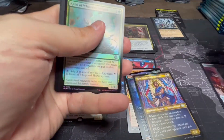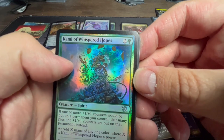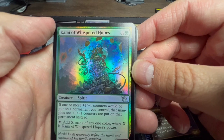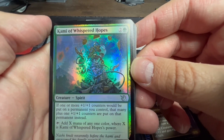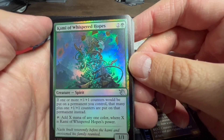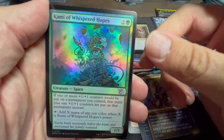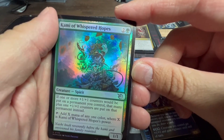We've got a Warrior token. Kiami of Whispered Hopes: if one or more one-one counters would be put on a permanent you control, put that many plus one one-one counters on it instead. Tap for X mana of any one color where X is Kiami of Whispered Hopes' power. That could go interestingly into my Vorinclex deck because it deals a lot with one-one counters — I might set that aside.